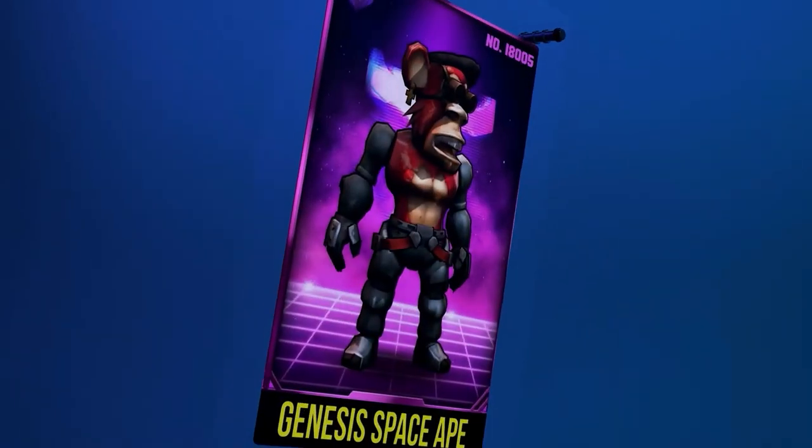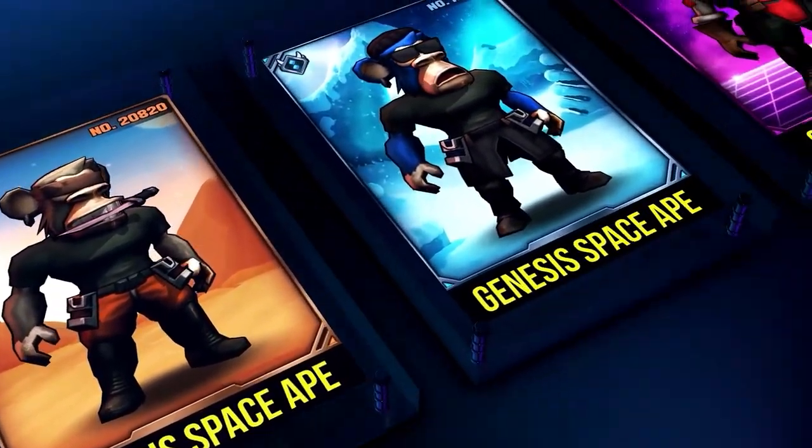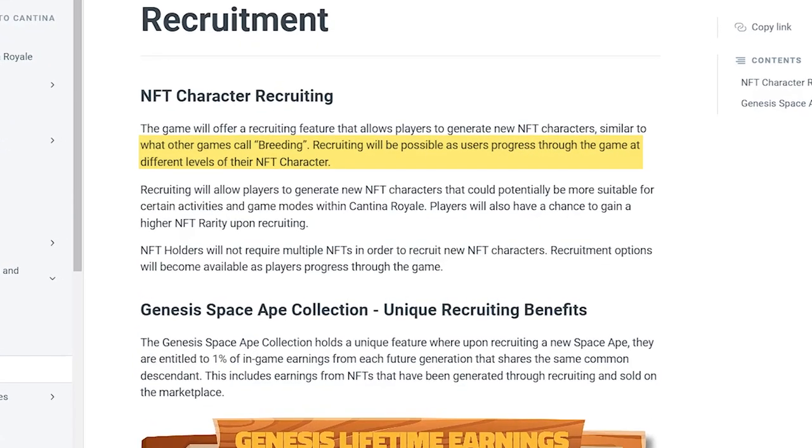This process of generating more NFTs from an original one is what Cantina Royale calls recruiting, otherwise known as breeding. How do you acquire a Space Ape NFT? Unfortunately, that hasn't been determined yet. Regarding recruiting, the mechanism has already been published: as players progress through the game, the recruiting option becomes available. Once enabled, you can generate more NFTs, which you can then sell to other players while continuing to earn 1% of the rewards.